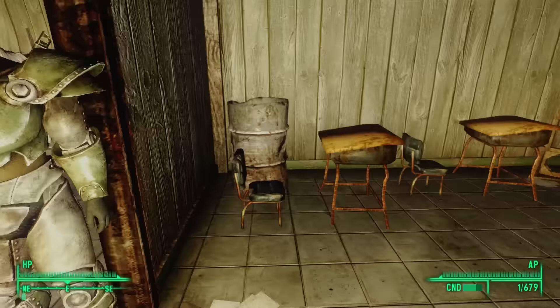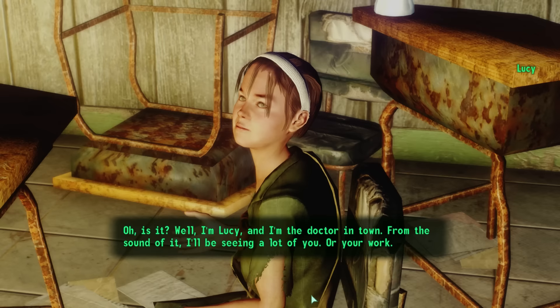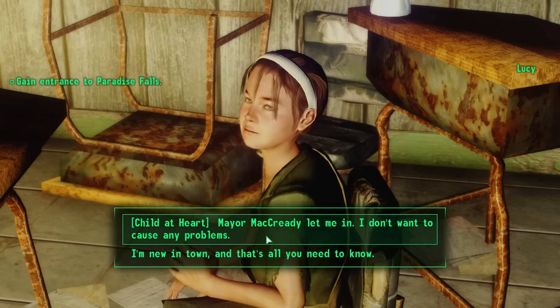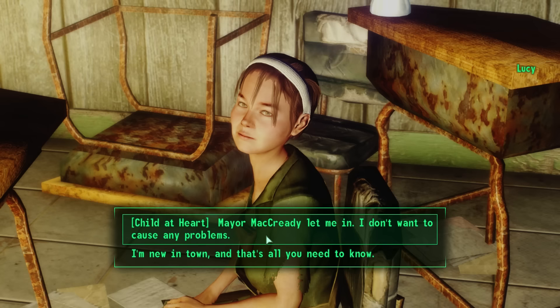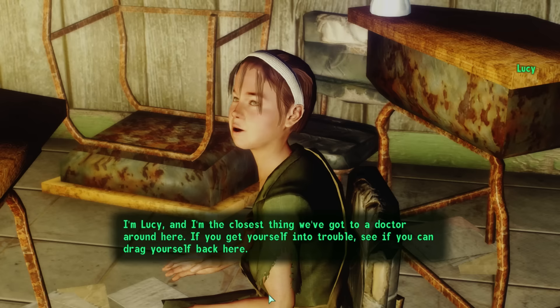Lucy says: 'You're new. And you're too big to be a resident. Who are you?' We can introduce ourselves or pass a child at heart check to say McCready let us in. Lucy introduces herself: 'I'm Lucy, and I'm the closest thing we've got to a doctor around here. If you get yourself into trouble, see if you can drag yourself back here.'